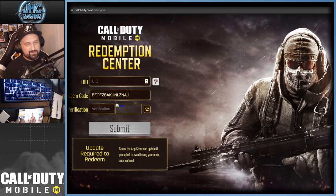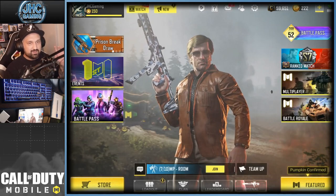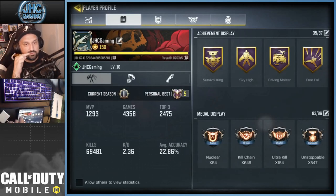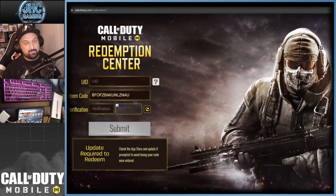Where do you find your user ID? Go to the top left corner on your profile, second tab — your user ID is right there. It's a long code and you need it to redeem your game codes and claim your gifts.